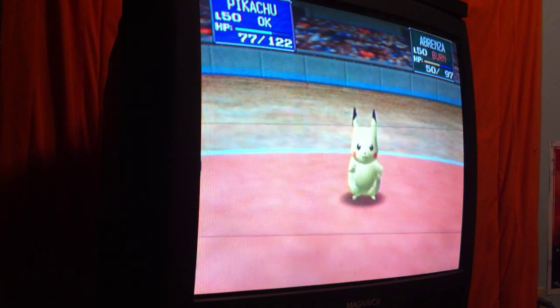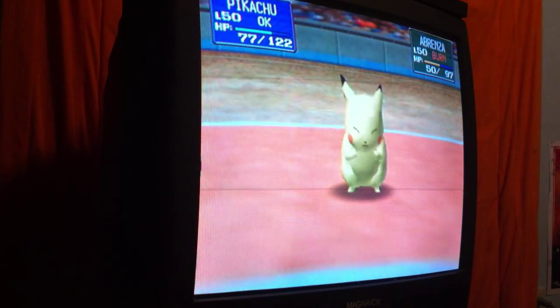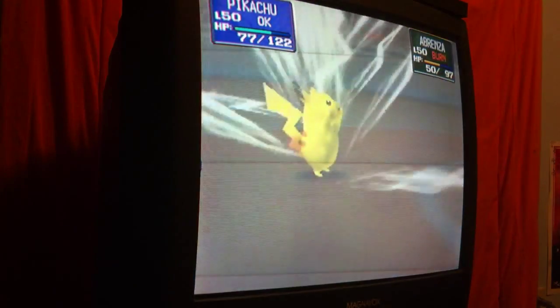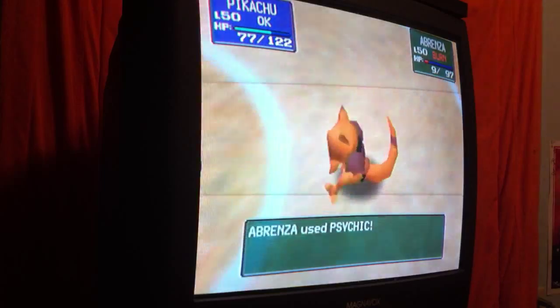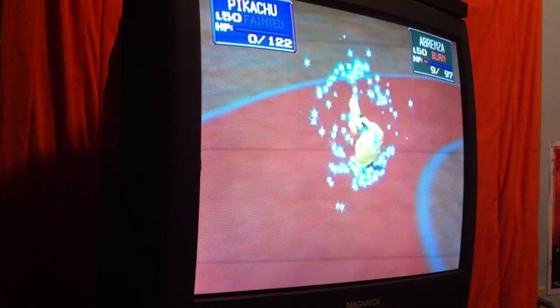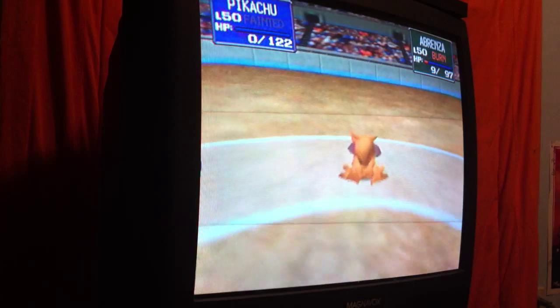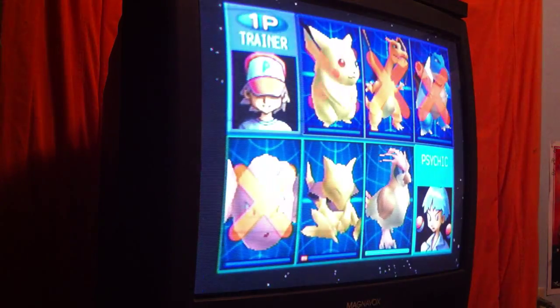We're down to the last Pokemon — it's one Pokemon against two now. The test battle continues — Thunderbolt, Thunderbolt — got him! Savage hit — Psychic, what will it do? And Pikachu is out. So Abra wins this one in the semi-final unfortunately — but we have another continue and another battle against the psychic coming up. Going to charge up my battery and we'll be right back.